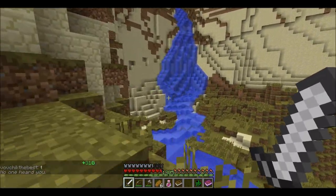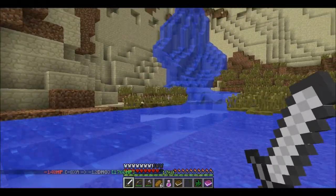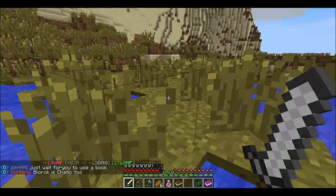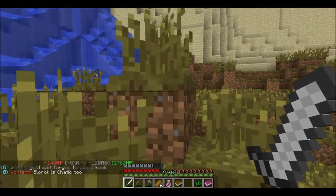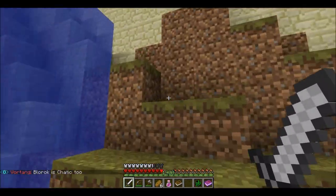Looks like we can get up using this waterfall as well. So if we don't use the cheaty route of block glitching, we can use the waterfall to get up the mountain where tier 4s will eventually spawn and we can take care of some business.